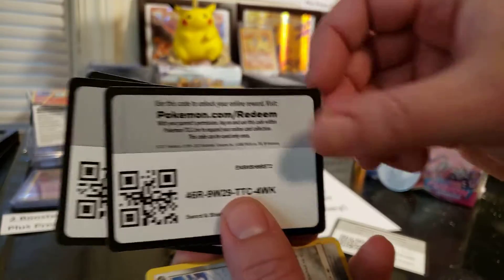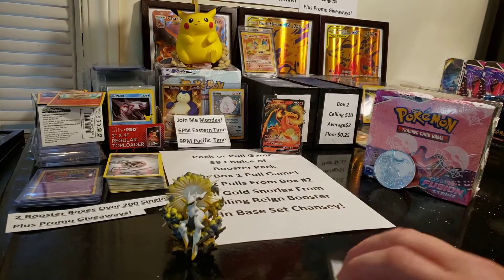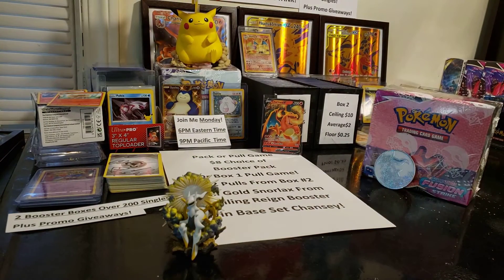Giving away these codes — hopefully you guys snag a code real quick. Set those up to the side. Come join me tonight, it's going to be a lot of fun. Got a chance for a Chansey from Base Set, a lot of awesome cards in the poll game. We're going to have Sleepy Tyranitar, an Umbreon from the Trainer Gallery, some Full Arts, Rainbows, and Gold cards. It's definitely going to be a lot of fun, plus we've got Booster Packs. If you guess the Energy Game, you'll get a pull from box number two. Appreciate you guys for watching — hopefully you catch me on the live stream tonight on WhatNot. I'll leave the link down in the description below. Appreciate you guys — until next time.